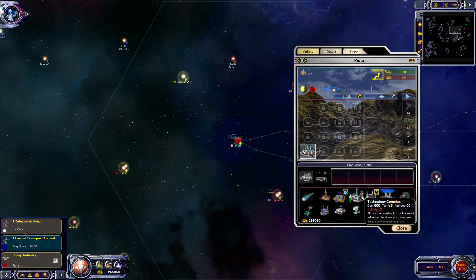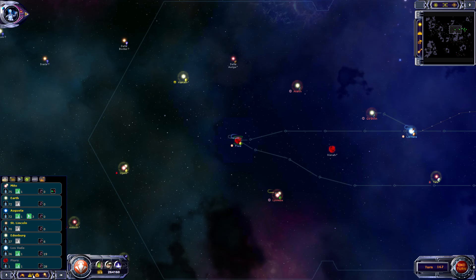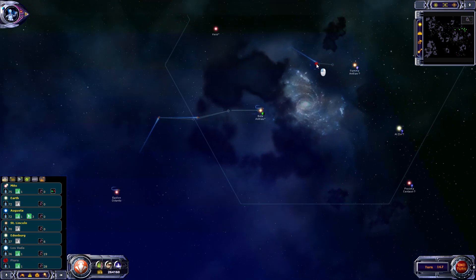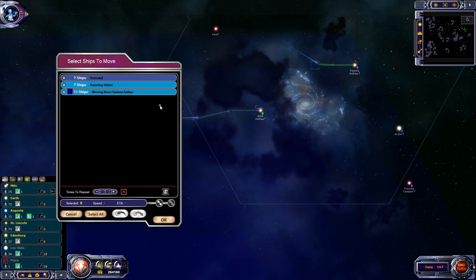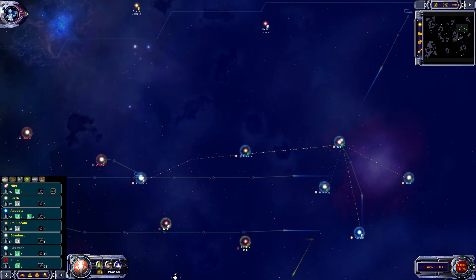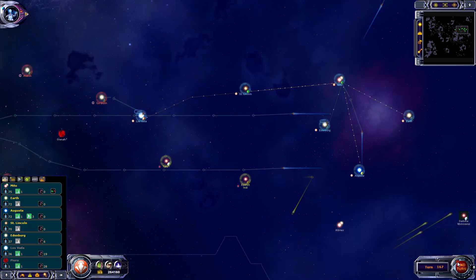And up to the tech complex. We're going up here - we might be able to get there in one turn. Next turn we'll find another star, and I wonder if it will actually have anything useful. I'm kind of finding this a bit frustrating so far, but anyway, let's keep going.